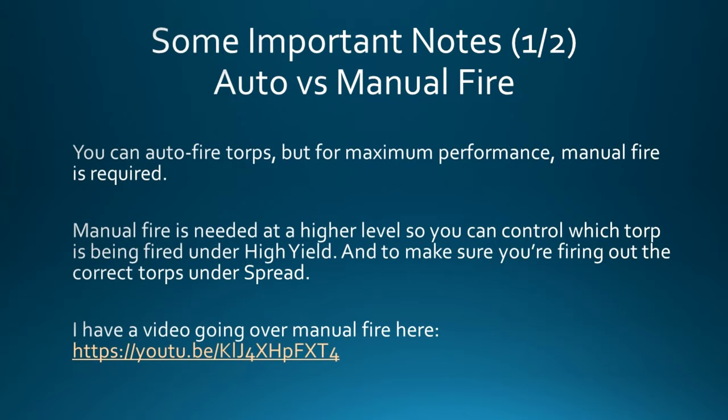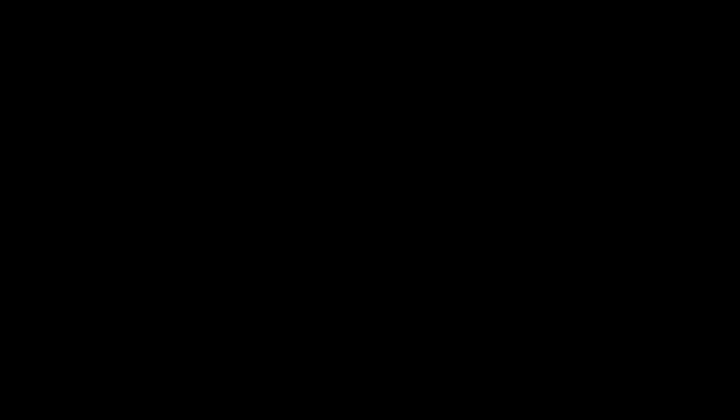Now let's talk about auto versus manual fire. You can auto fire torps and a lot of people do — it's a much simpler process. If you just want to fly a torp boat casually, auto fire is perfectly fine; people have done over a million DPS with auto fire. But if you want to push the limits and maximize torp potential, then you need to look at manual fire so you can control which torp fires under High Yield and which fires under Spread. I have a video going over manual fire linked on screen right now.